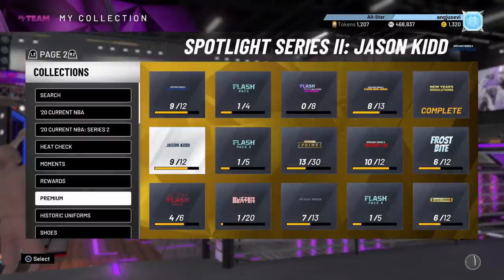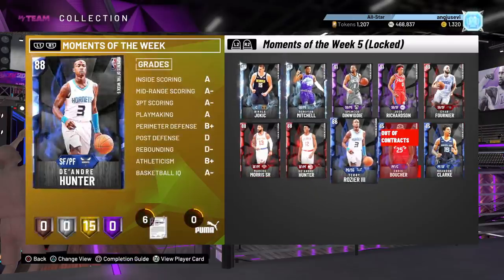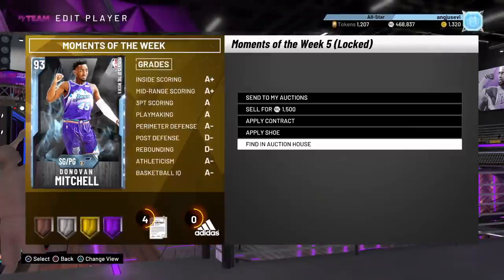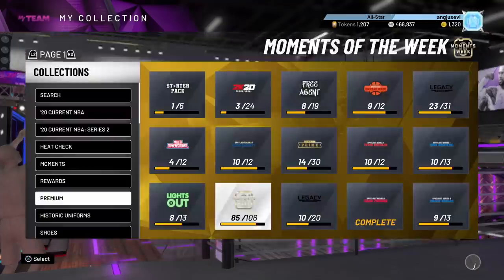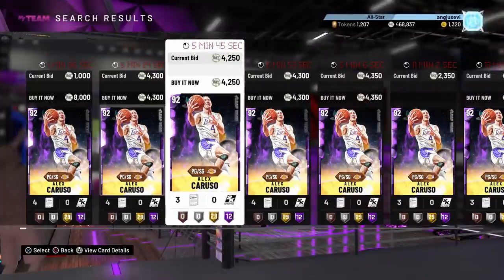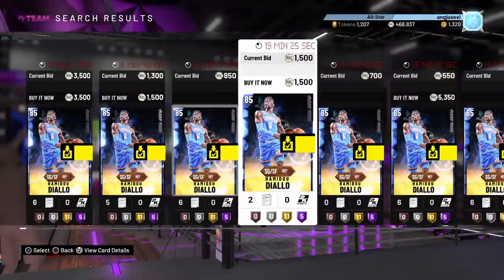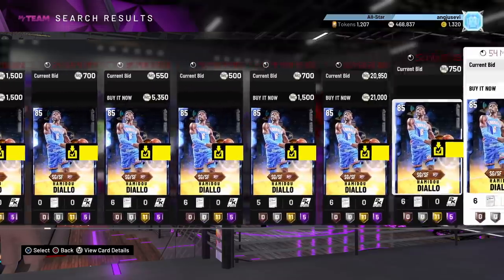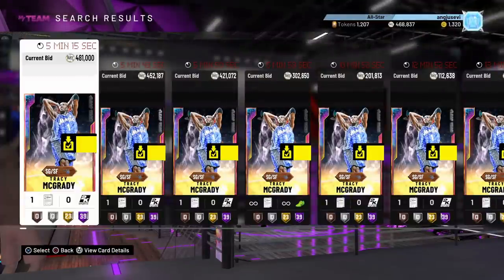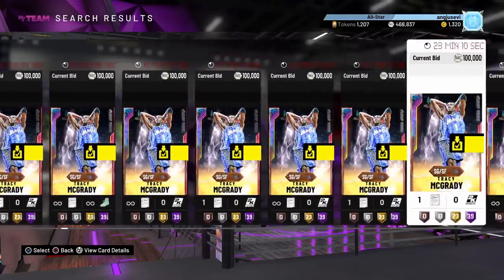As you guys remember earlier in the year, if we take a look at the Moments of the Week sets — when Pink Diamond Zach LaVine and Donovan Mitchell, which was the most expensive card in the game, dropped in a locker code — everybody else in the set went up in price. It's kind of the same idea here with this leap year set. Give it a chance — spend a couple of thousand MT, maybe put 10K aside and invest it into like Kenneth Farid, Nate Robinson, or even Diallo. Just hold on to them, see if they go up. If not, it's fine. You might be losing a little bit of MT, but it's worth the risk in my opinion. I'm definitely going to be doing that later tonight on stream.